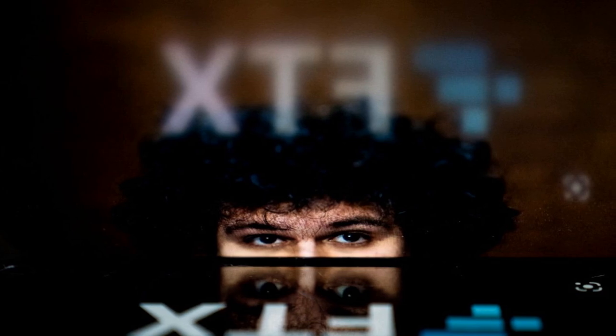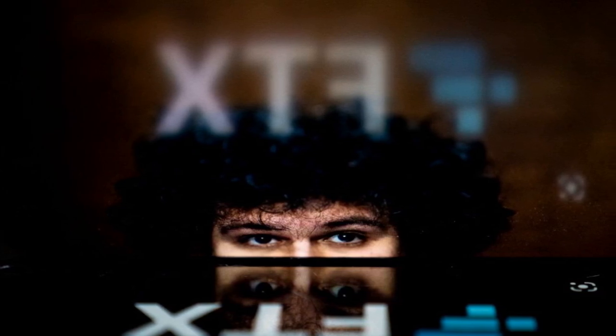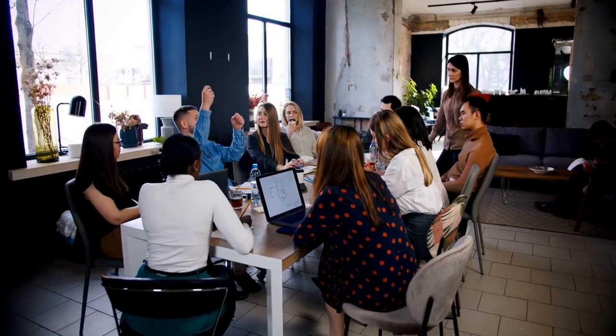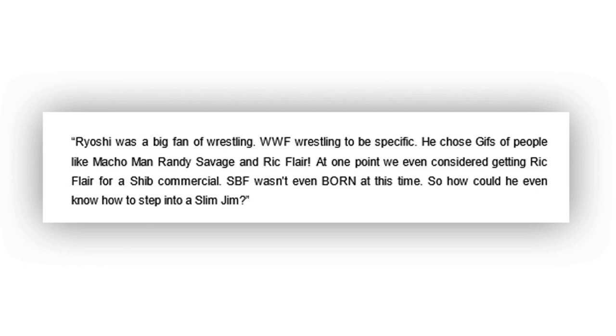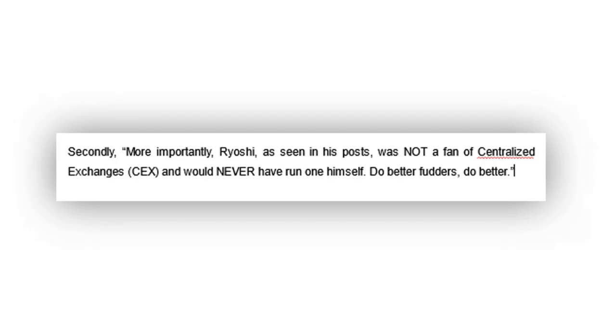I'm sure you understand how detrimental it would be to Shiba Inu if it were true that Ryoshi was Sam Bankman-Fried. Shytoshi had two pieces of evidence to show that Ryoshi is not SBF. One is that Ryoshi was a big fan of WWF wrestling — he used GIFs of people like Macho Man Randy Savage and Ric Flair, and at one point even considered getting Ric Flair for a cheap commercial. SBF wasn't even born at that time, so how could he know how to step into a Slim Jim? Secondly and more importantly, Ryoshi, as seen in his posts, was not a fan of centralized exchanges and would never have run one himself. Do better, fudders, do better.